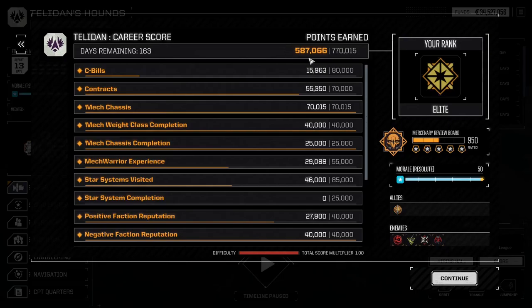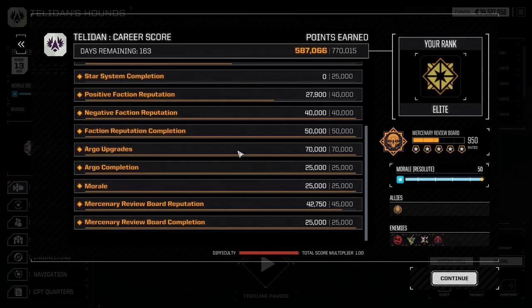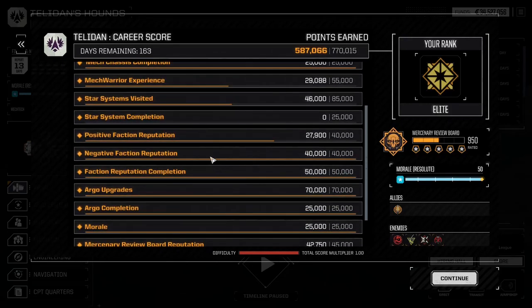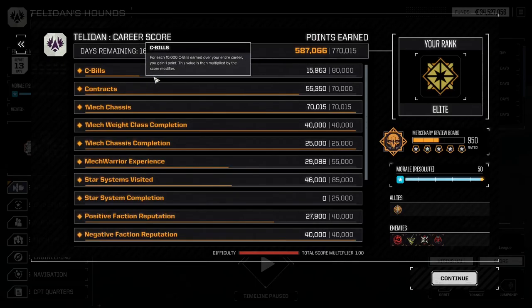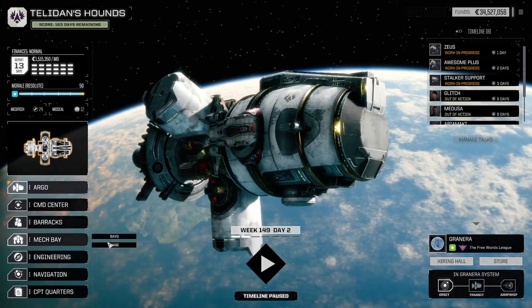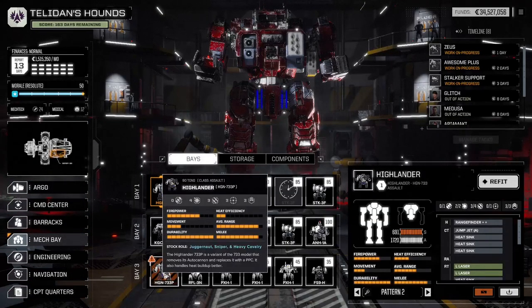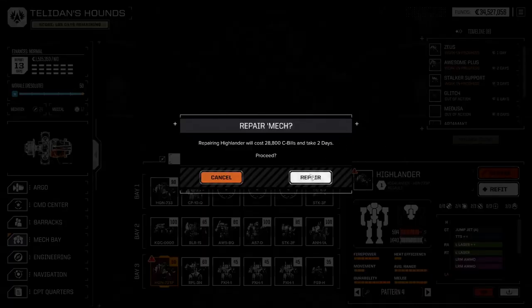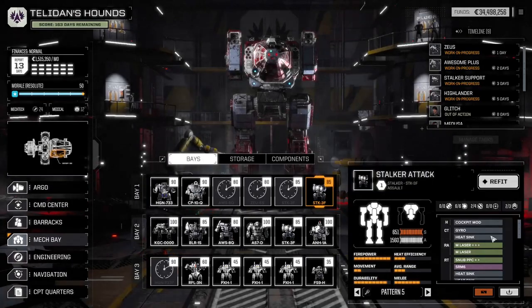We can increase reputation, MechWarrior experience, and definitely C-bills. Let's get into the Mech Bay and put this Highlander in for repairs. Let's go to the Defend mission.